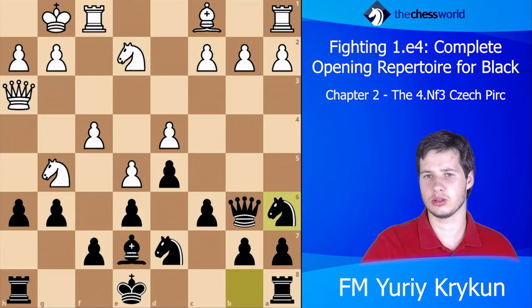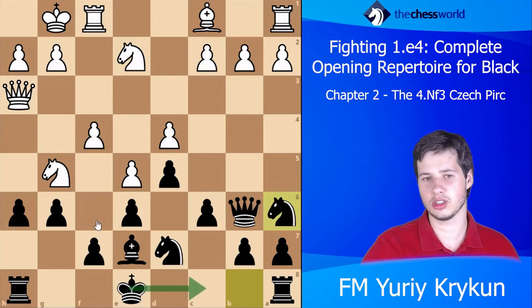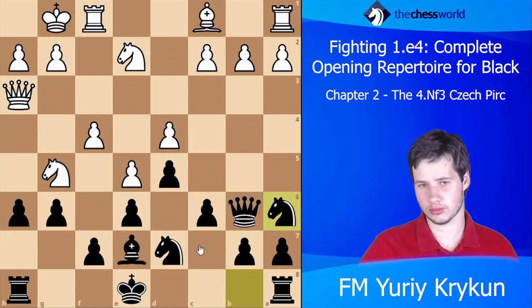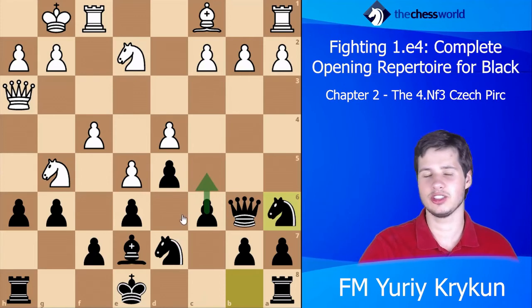Later Black can choose between several options — he can continue later with long castling, of course first dealing with the pawn problem. Black can also continue with short castling. Black can continue with c5 — now it's not easy for white to make a move.